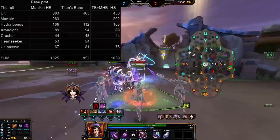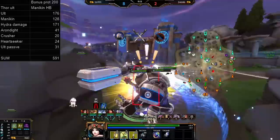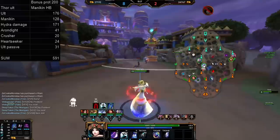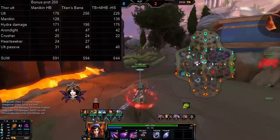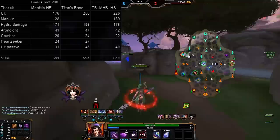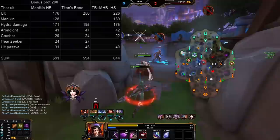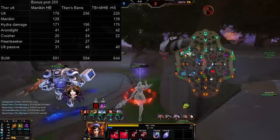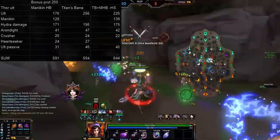What if we do the same scenario with a target with 200 protections? In this case I included the full Hydra's plus basic attack damage. The results look different: 591 damage from Mannequin Hidden Blade, 594 for Titan's Bane, and 644 for Titan's Bane and Mannequin Hidden Blade without Heartseeker. In this scenario Heartseeker would have a harder time keeping up because the extra penetration from Titan's Bane gives more overall damage. However, you can't change the health values of Odin bots in jungle practice, so against a higher health target — likely if someone has that many protections — both Mannequin and Heartseeker would also deal more damage. Realistically, in many scenarios, Titan's Bane would still end up last.